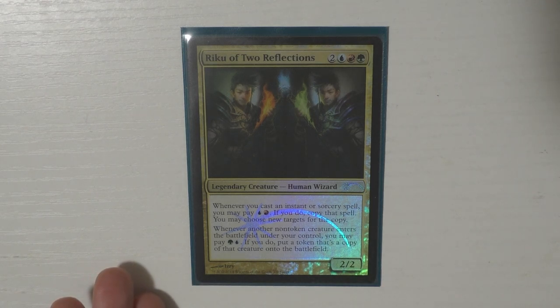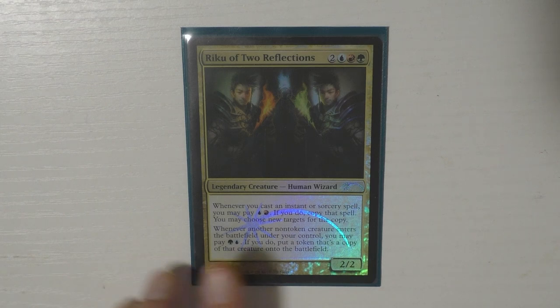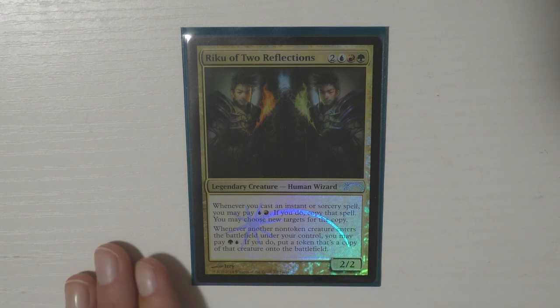Okay, let's hop into it. Riku — the whole point is making copies of things, making copies of my opponents' things. I know Riku itself cannot copy opponents' things because it does say 'enters the battlefield under your control,' but the point is to make copies of other things. There are two infinite combos in this deck, and the deck is honestly just really silly — it's not trying to take itself too seriously.